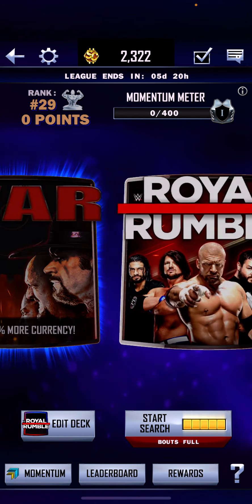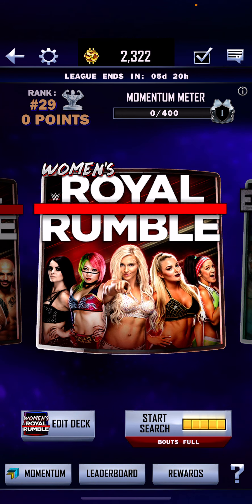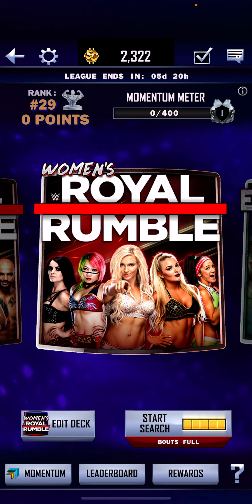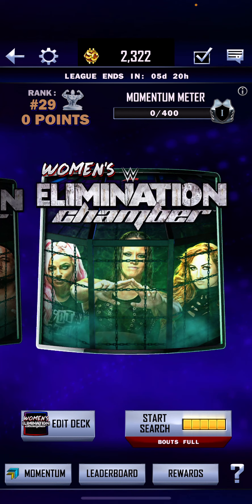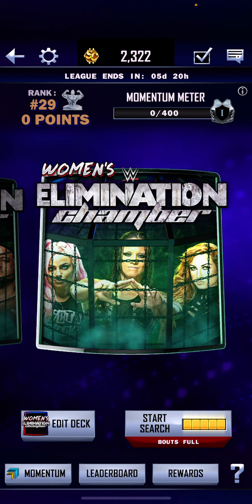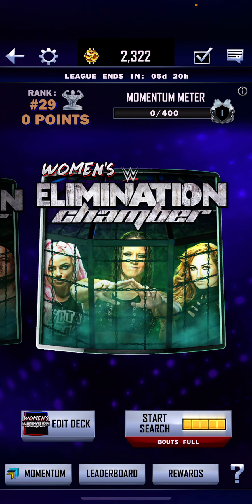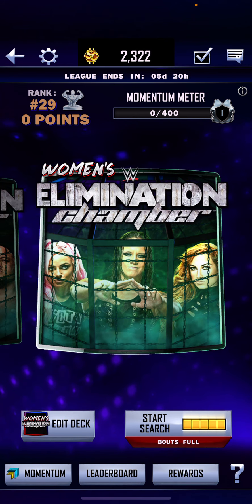The modes you want to play are Royal Rumble for training-wise. If you want to train up some cards, do Royal Rumble — I'll show you what to do with the decks. And Elimination Chamber if you want to go AFK: put your phone down and let it run while you play Fortnite, Apex Legends, Warzone, any games, or watch TV. Elimination Chamber is the best.